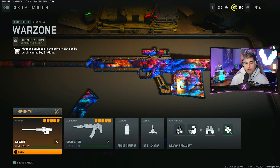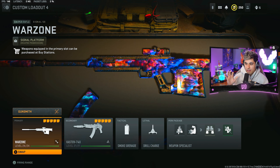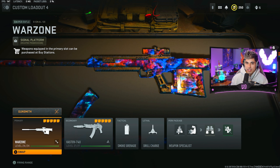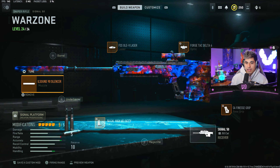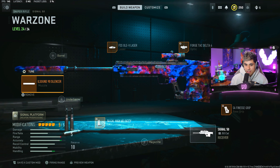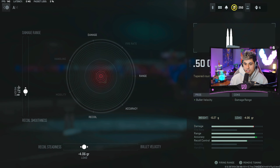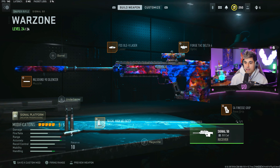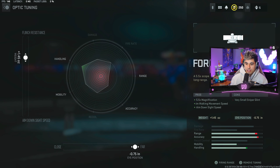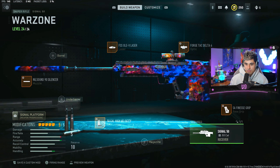Moving on to loadout number four — this is for those of you who want to snipe. I know sniping is kind of rough in the game right now and you can't really one-headshot down someone, but Iceman Isaac — I found this class setup from him and his gameplay is pretty nasty. I used it myself and this gun is a lot of fun. It's basically turning the sniper into more of a DMR type weapon. We're rocking the Signal 50, starting off with the NIL Sound 90 silencer, tuned for ADS speed and aiming idle stability. We're rocking 50 cal high velocity ammunition tuned for recoil smoothness and recoil steadiness. The FSS OLE-V laser, the Forge Tac Delta 4 optic tuned for flinch resistance and all the way to far, and the SA Finesse grip tuned for ADS speed and aiming idle stability.